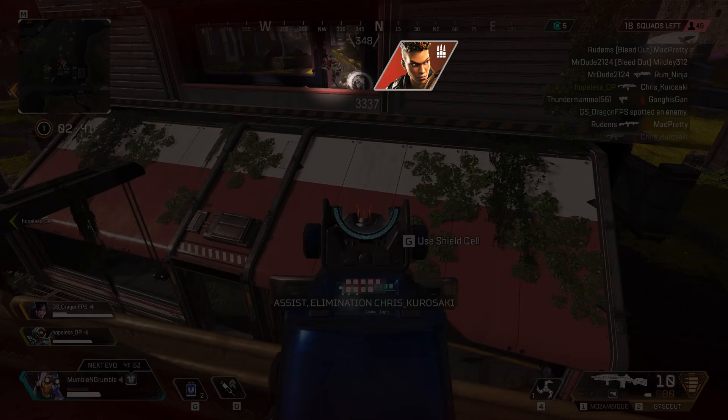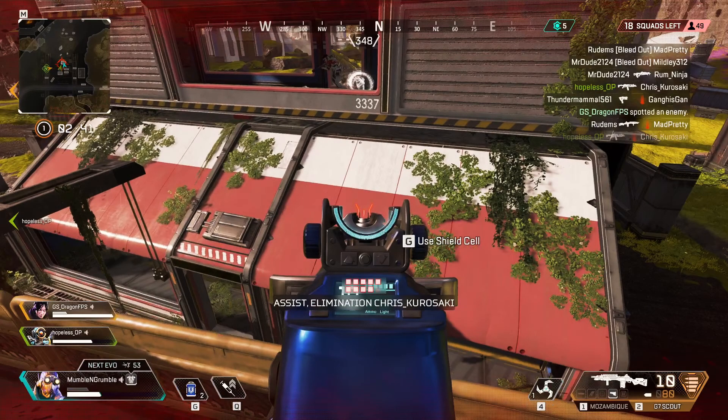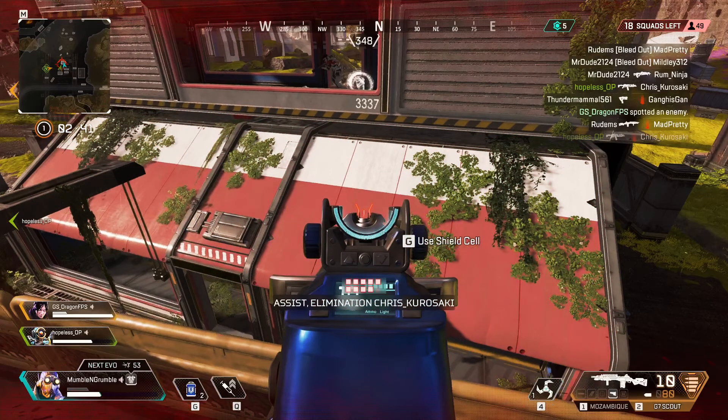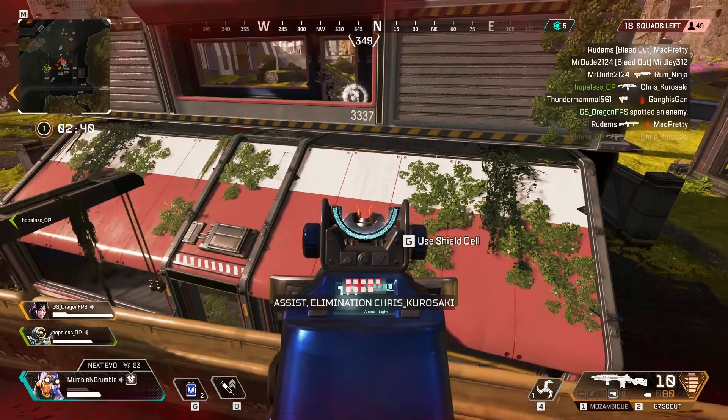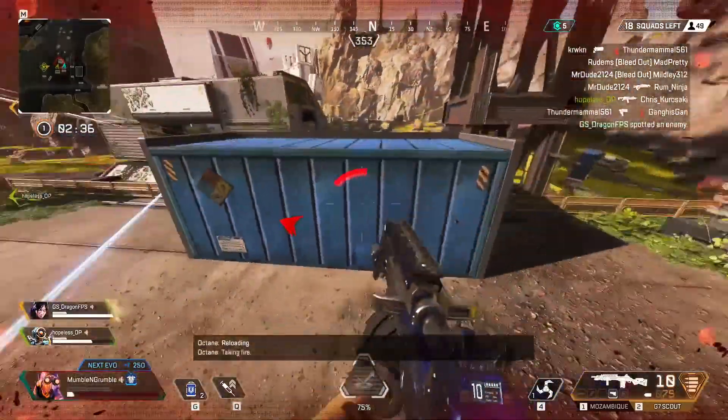Our Wraith calls out that there's a Bangalore in this area, so I immediately start looking for her. What I want to ask myself though is: why am I aiming down sights when I don't have any idea where she is? All this does is block my already limited view and gives me a 65% movement penalty. Since I'm using the G7 Scout, my crosshair is also placed on the roof, aiming at nothing. At the very least I should have snapped to where I was scanning, if I insisted on ADS-ing.